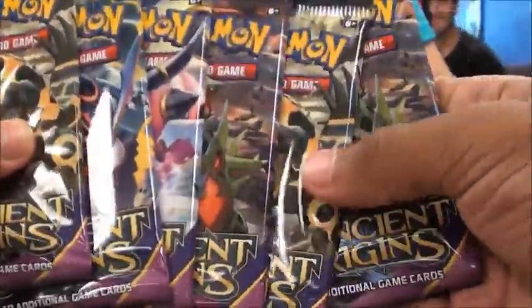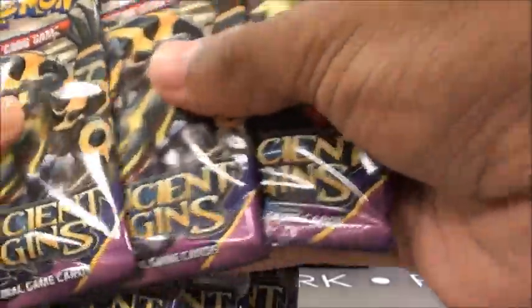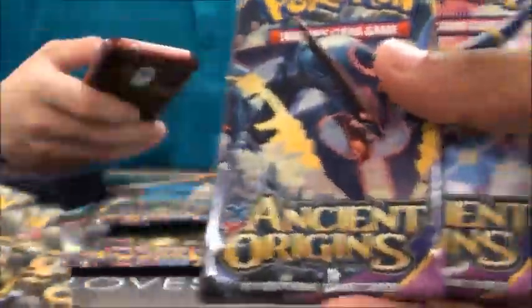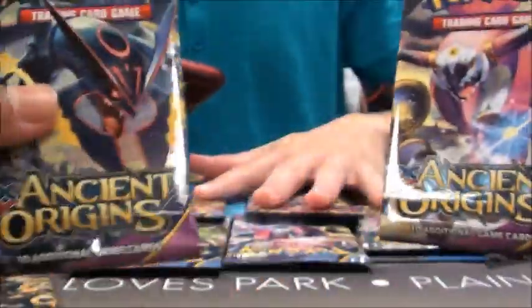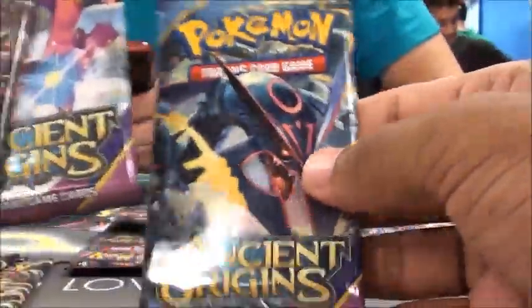Okay, let's see what we got. We've got two Shiny Primal Groudon packs. Got a Hoopa, two Mega Tyranitar, and a Shiny Ray. We're going to save the Hoopa for last.